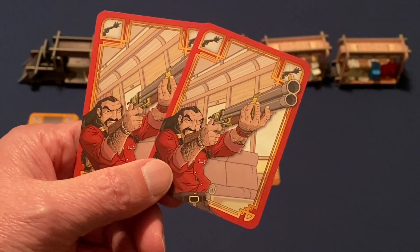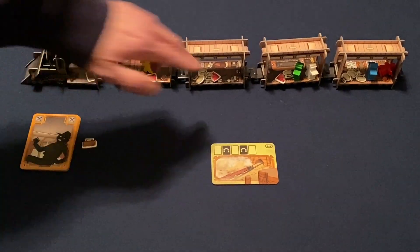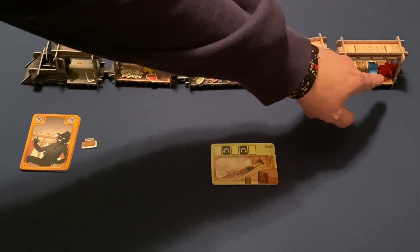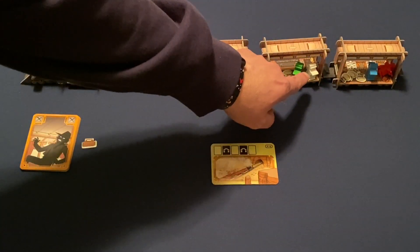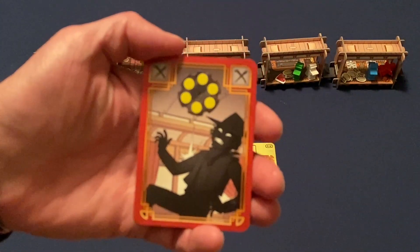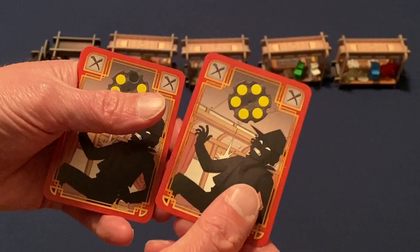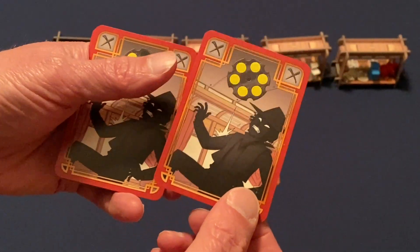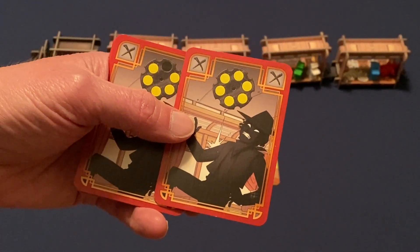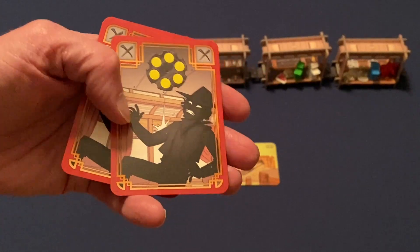Each player has two shoot cards. When played, you can shoot a character in a car adjacent to yours if you're inside, or shoot along the top of the train. The shooter takes the top card from their bullet deck and gives it to the target, who places it on top of their draw deck. Bullet cards don't do anything — they just clog up another player's deck, meaning that player draws fewer action cards.